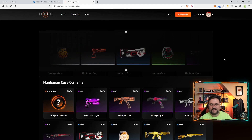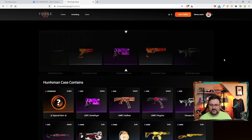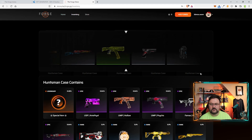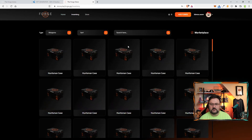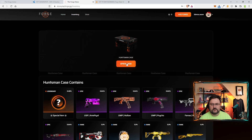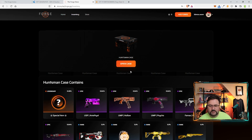This is taking a while. It looks like I have to click to stop the spinner. Here's what I got — an uncommon grenade.